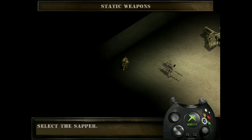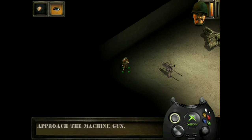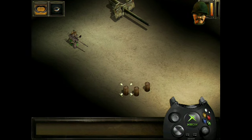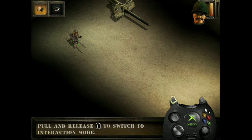The sapper can handle machine guns and large caliber cannons. Select him and select interaction mode. Approach the machine gun. Tap the A button to put him in the artillery gunner position. Tap the A button to fire. To leave the weapon, tap the B button. Repeat the operation with the cannon.